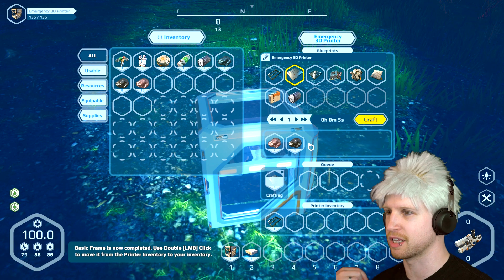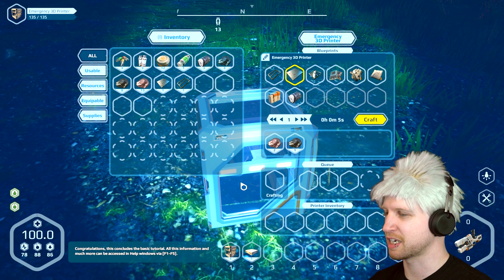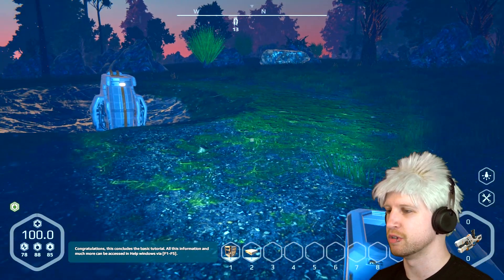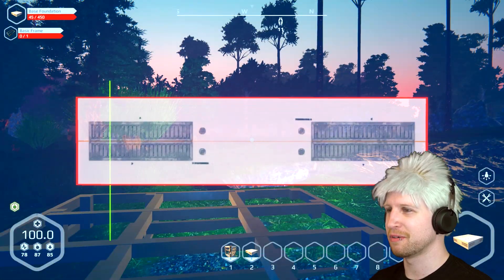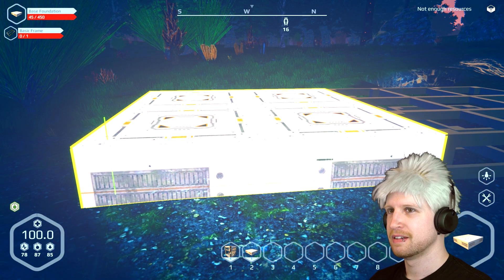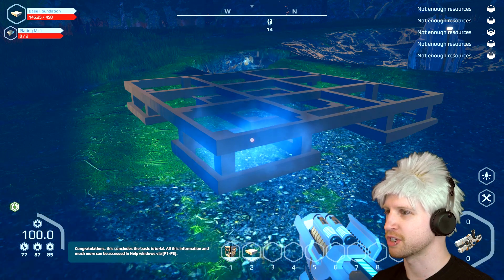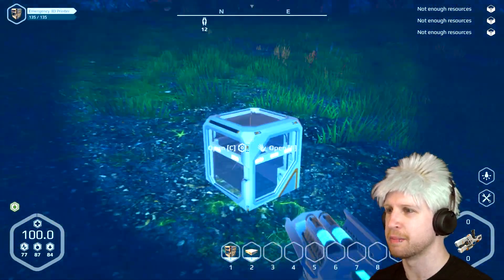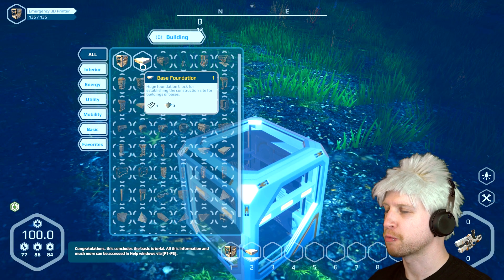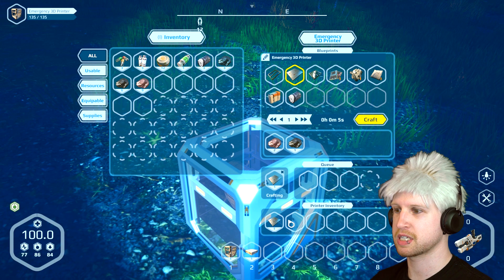Basic frame now complete — left mouse button, click and move it to your inventory. Inventory management is definitely going to be a very big thing. This concludes the basic tutorial. I need to know more than that, dude — seriously, don't leave me alone. Is it because we didn't use our multi-tool to fix it? That's what's going on. Not enough resources — what resources do I need? Three of those metallic things. That's a bit of a slow, clunky process, if I do say so.